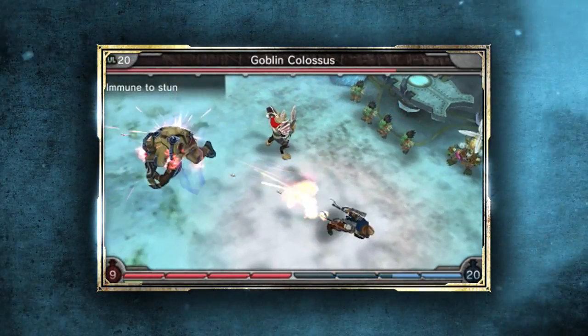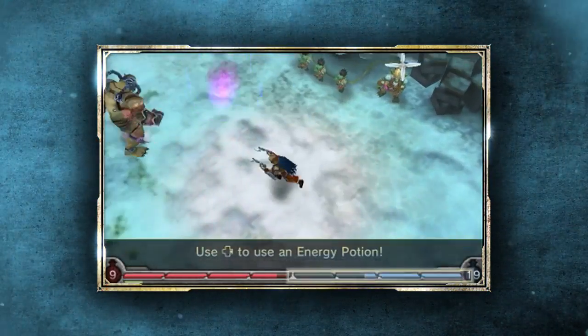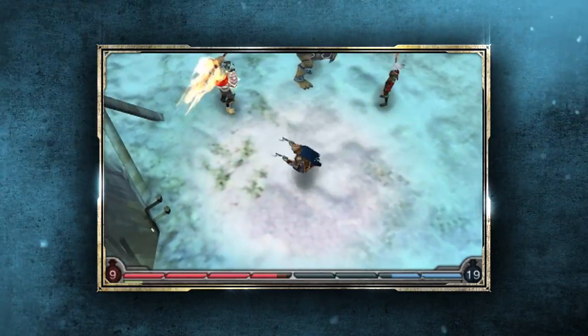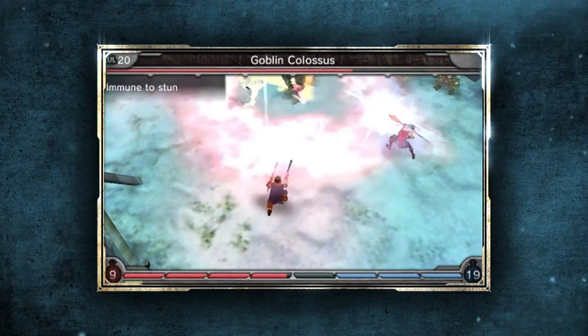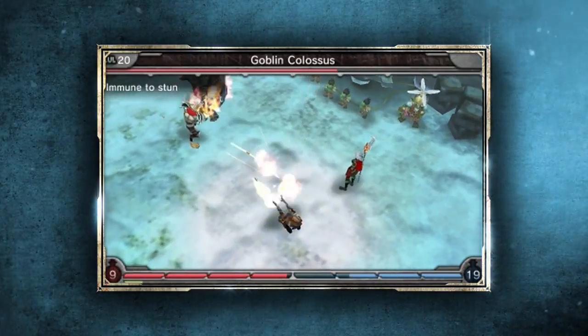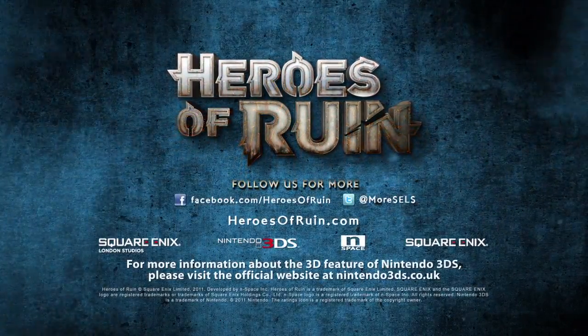One cool thing to note is that all buffs are shared between party members at certain distances when they're at their max level. Another cool thing is that you can earn benefits by playing with your friends. Heroes of Ruin is a lot of fun when playing alone, but the full potential of the title is unlocked when you join the quest to cure Ataraxxus with other gamers. Watch for Heroes of Ruin, coming soon exclusively to the Nintendo 3DS.